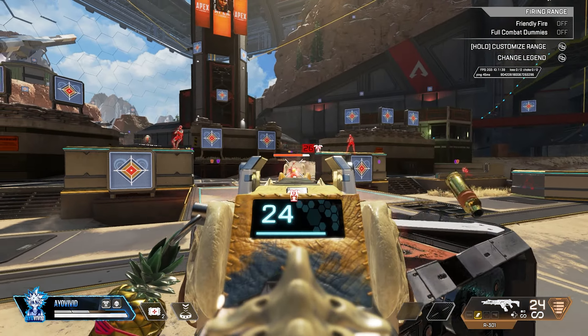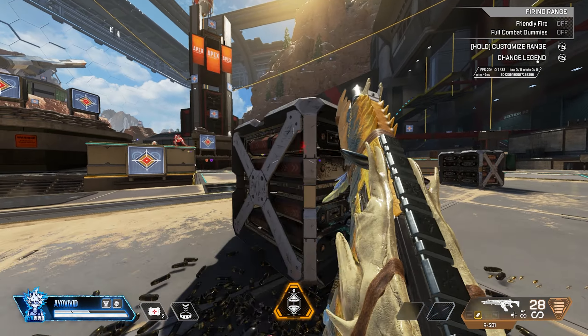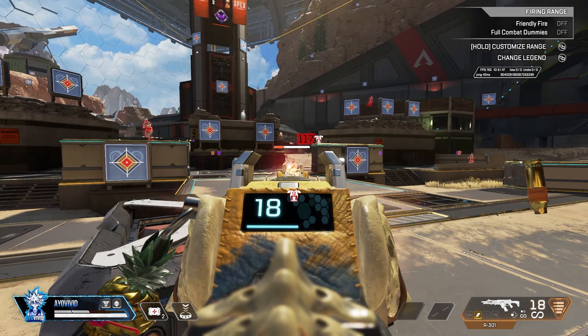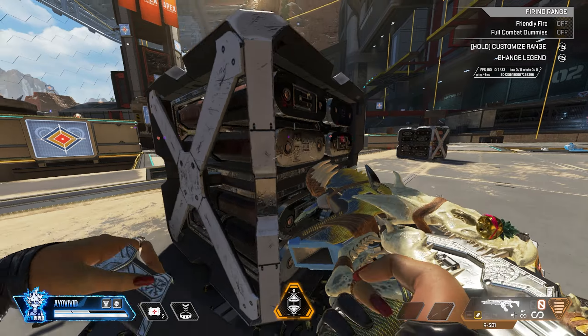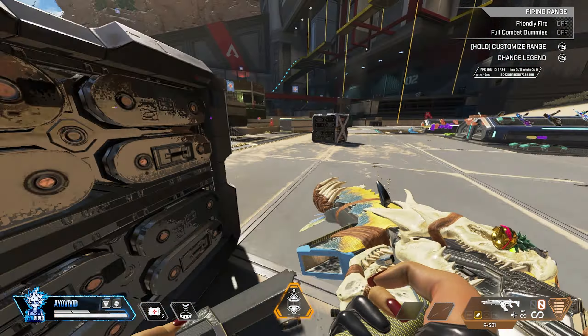Tip number 2: focus on cover. This is a big one — it can help your team in so many ways. It keeps you from getting knocked, keeps you from getting super low, helps you get a reload off, and helps you see the battlefield without getting tunnel vision on one opponent. Being behind cover just makes everything slow down — you have the ability to think, process the situation, and get out of there alive.